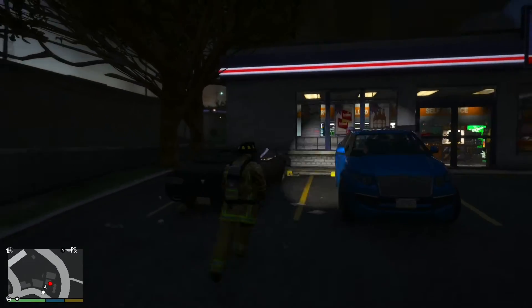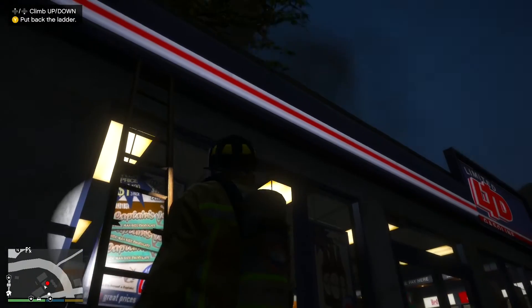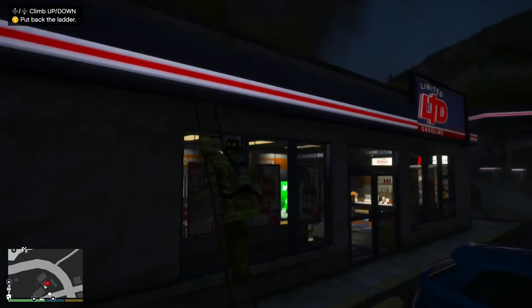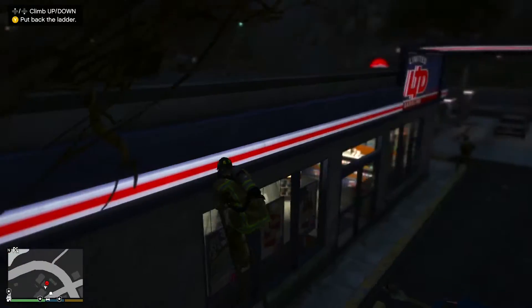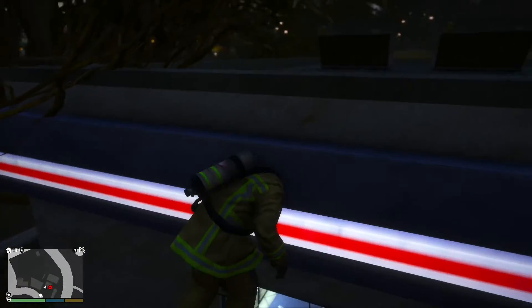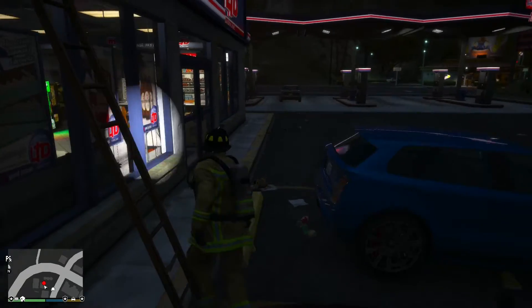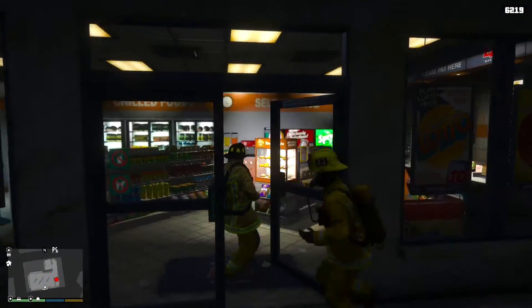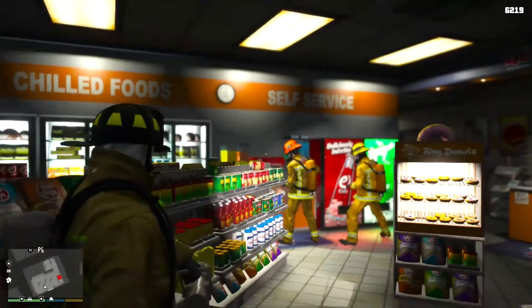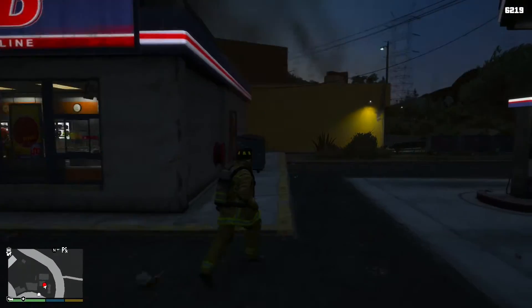We're actually going to get to the roof right now. I think I'll make that - let's try it. It kinda worked but I'm kinda glitched in. According to my glitch, there's no fires on the roof. I'm just going to pull this out. You freaking cops! Well done guys, we really should be on TV!